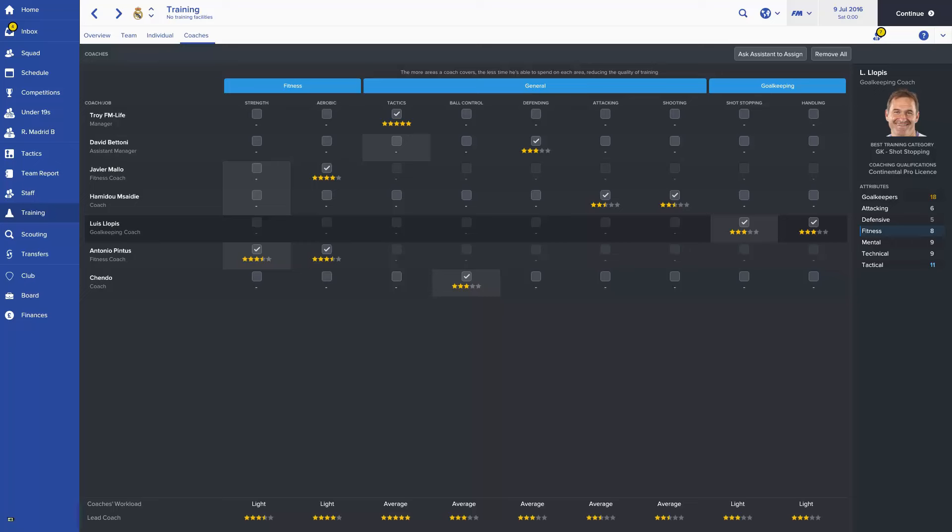Hello and welcome back to my FM life. In this video, we'll be talking about coaches and what they do for your club, your players, and the players' development. The majority of your players' development is done on the training pitch, and a player's ability to reach their potential comes down to four deciding factors: training facilities, training plan, playing time, and coaching staff.